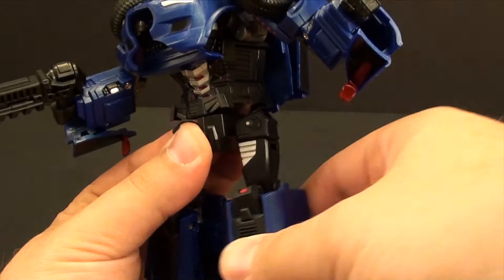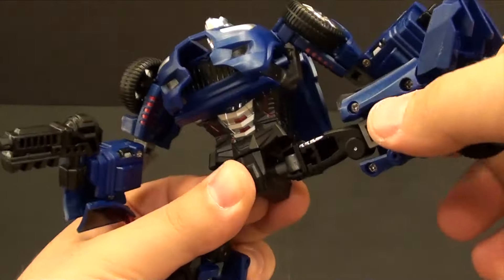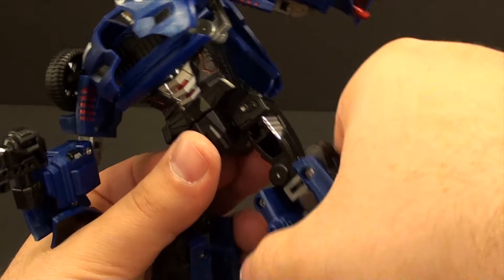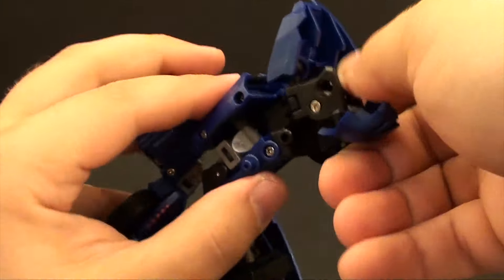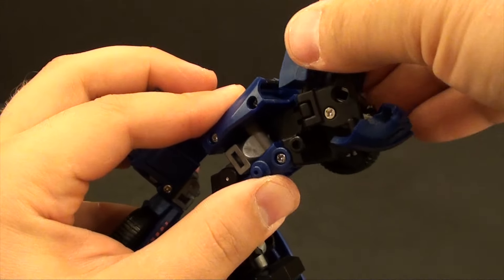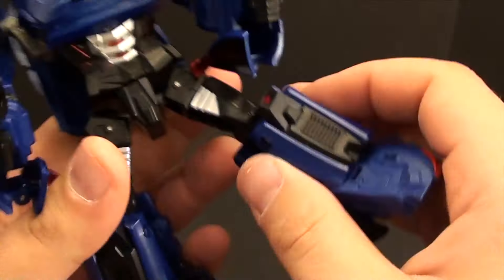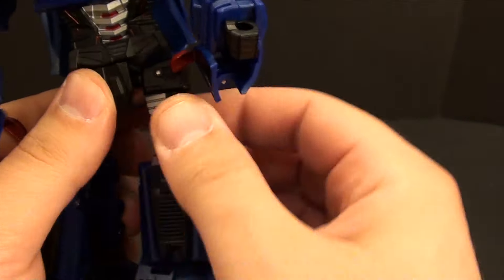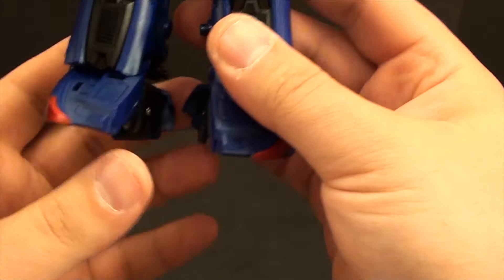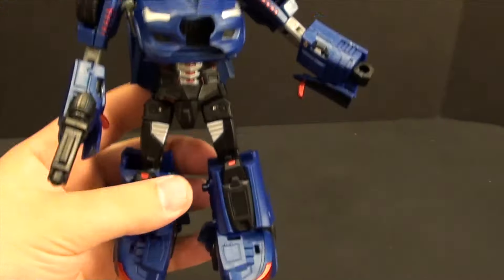Coming down to the legs, they are on a swivel and hinge joint — no ratchets, but he's not really heavy enough that it's going to be a problem. Thigh articulation, knee articulation gets you 90 degrees, and then the legs have a whole set of joints down here to move the toes around and swivel things around — a very nice set of leg joints. If I had one complaint, it's the way his knees transform, which does make it at least a little bit difficult to find a position where the legs look really nice. But overall that's kind of nitpicking — you can find something that looks pretty good.